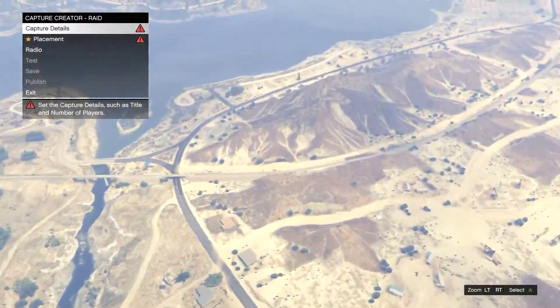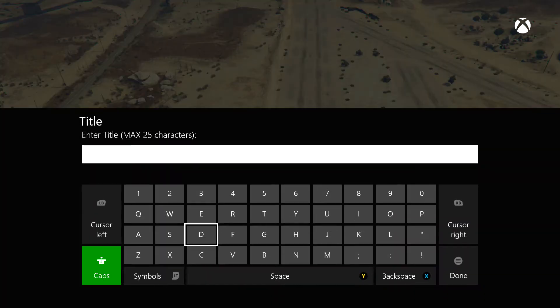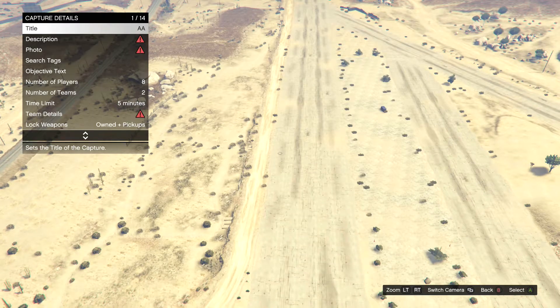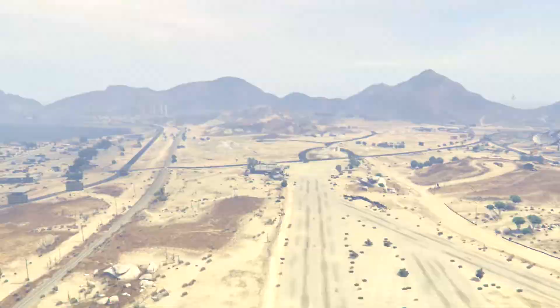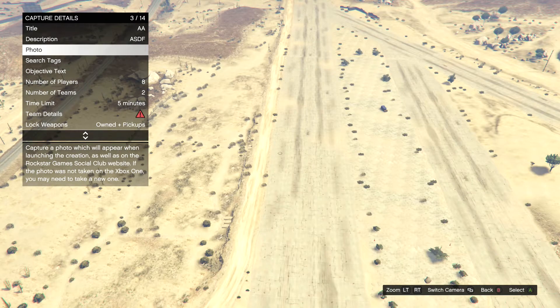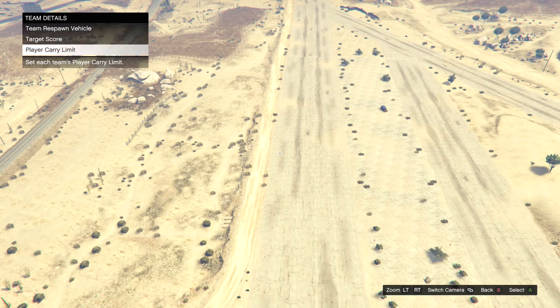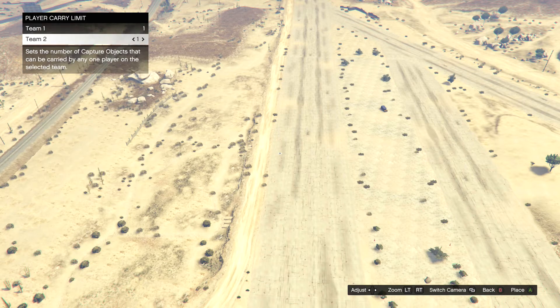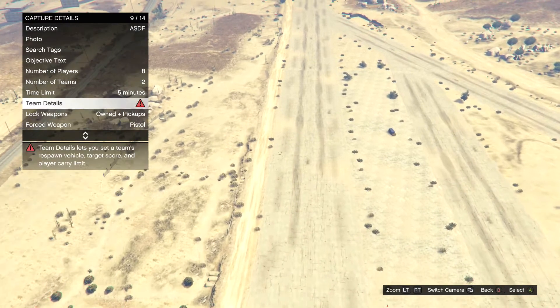You want to find a flat space with quite a bit of open room. I went to the Sandy Shores airfield just because there's a lot of open space over there, but you could find any parking lot or any place you want — you just want it to be flat and pretty open. Then you just want to fill out all the necessary places: the title, the description, and the photo. Just name them whatever you want.